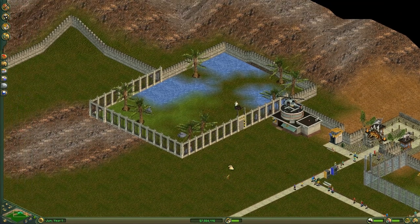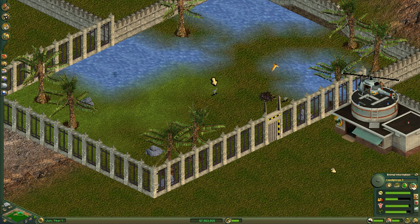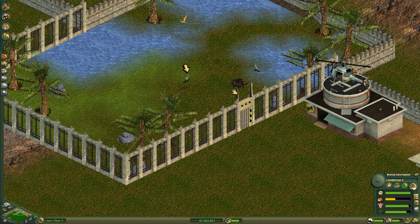Over here we have our second exhibit that we got started on at the very end of the last episode with our Codipteryx. Yes, that's a very hard word to pronounce — I did have to look it up. These little Codipteryx are insectivores, so we shouldn't have to worry about them trying to escape through this fencing. They're a little small right now but they should grow — they're still in the baby stage. Let's make sure our exhibits for these two are still suitable, which it looks like they are. They're hungry but we do have some food here.